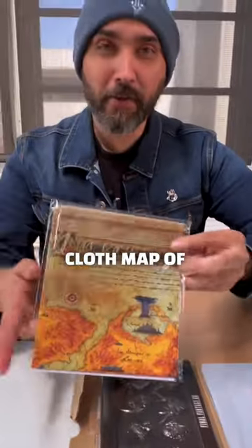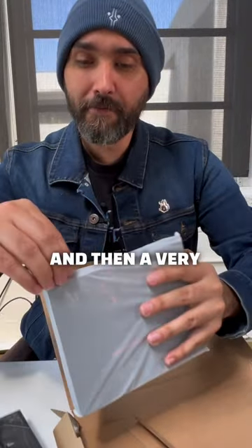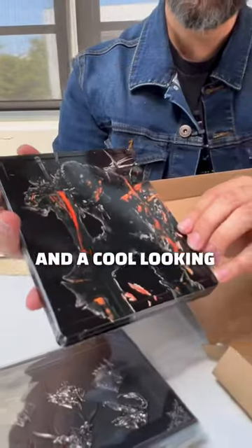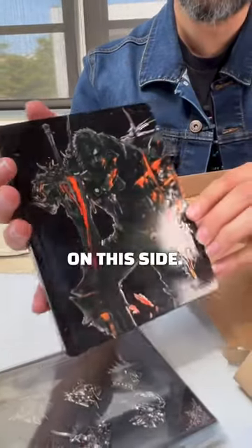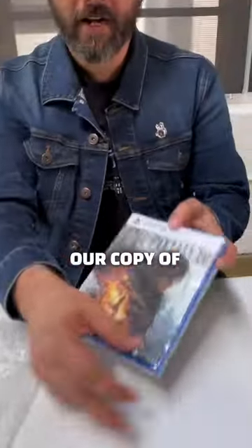We've got a cloth map of the world that it takes place in, Valisthea, a set of pins showing off all the different icons from the game, and then a very pretty steel case. Got the game logo on that side, and a cool looking shot of Clive on this side. We have our copy of the game, another steel book case. I have two steel cases — what do I do with two?